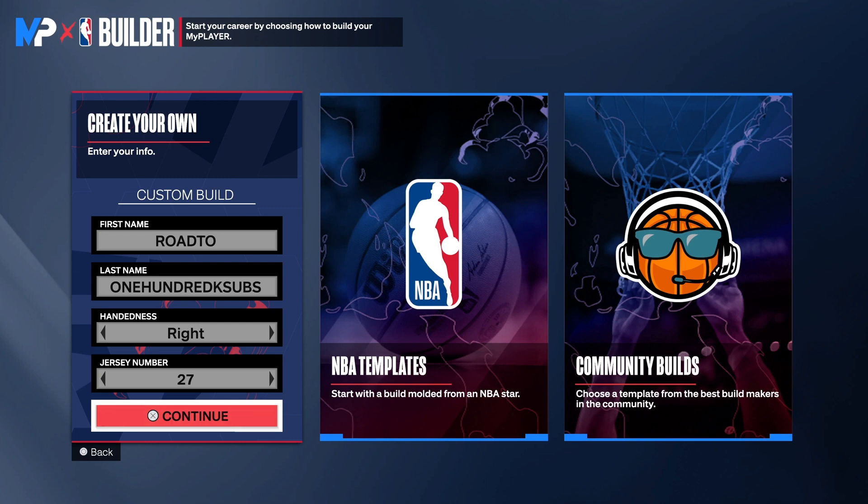This build does have gold poster riser. You get Hall of Fame slithery on this build. You will be able to get pro contact dunks and elite contact dunks. You get all the tomahawk dunks, so you can come down through that with this build. Not to mention, you will be able to play great defense on this build. Make sure you watch the video to the end so I can show you this masterpiece.